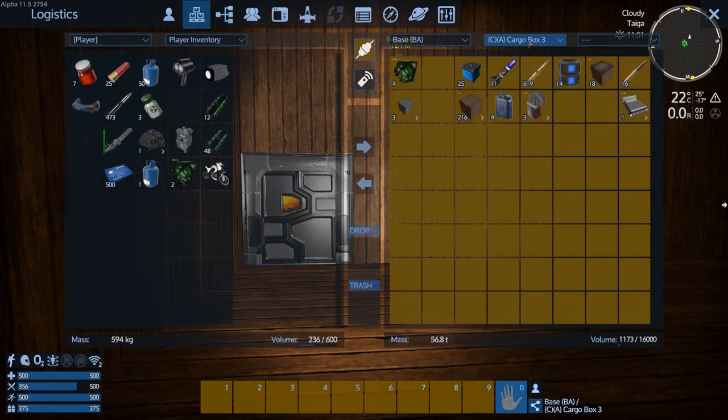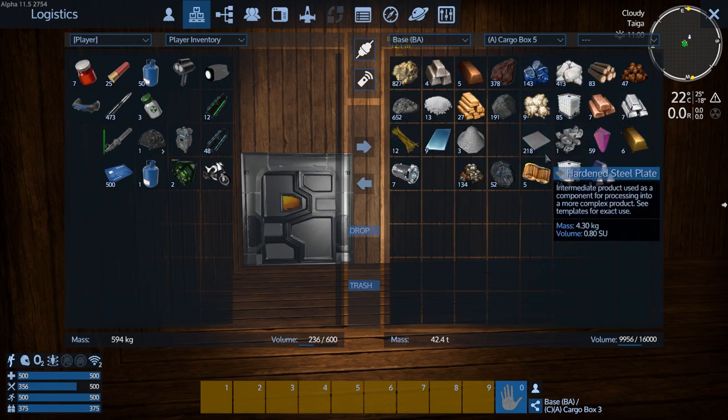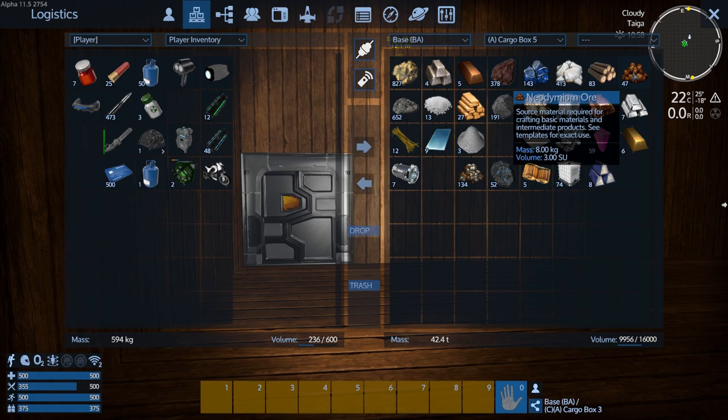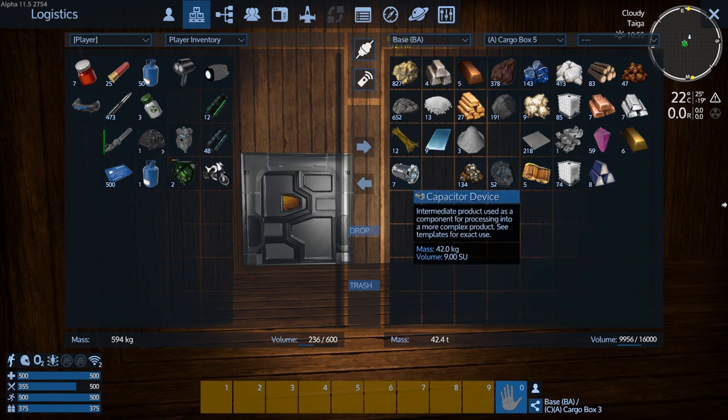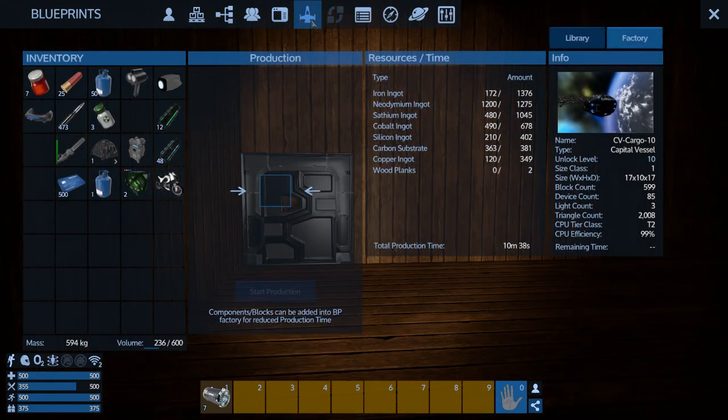So we've got the Neo, we've got the Satium — we have tons of Sat, we have the Neo — but we don't have the cobalt. Let's try these capacitor devices; they have cobalt in them I believe. We're at 490 — there's only 14. It capped out. The carbon substrate gave us a bunch of Neo, a little bit of Sat, and it did give us some cobalt, but we only got 100. Yeah, we're shy.